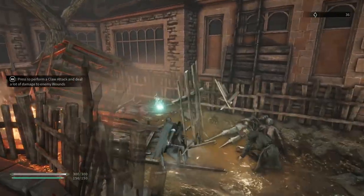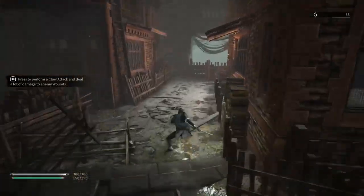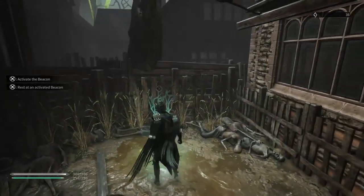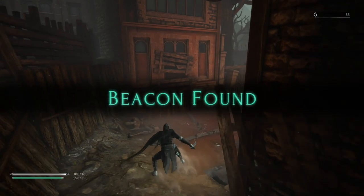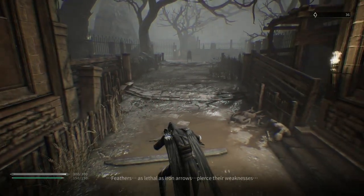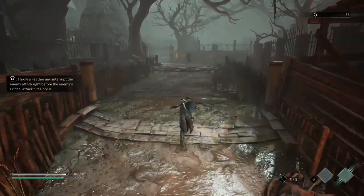Around this corner you've got collectible number 53 - an anonymous soldier's diary 01 - and you've got your first beacon over here. Remember, whenever you pick up a collectible you always get a consumable along with it called collection of memories, so save them because we'll be using them at very specific times. They're pretty much your best way to level up early game because killing enemies doesn't actually give you many shards.